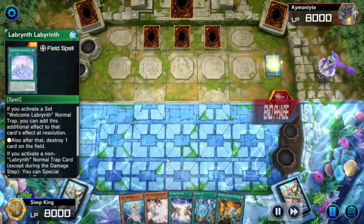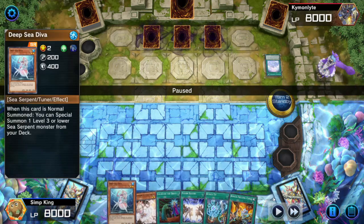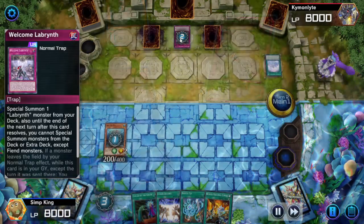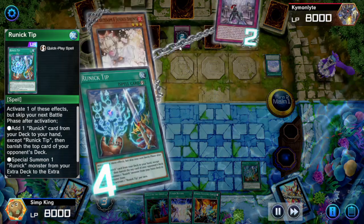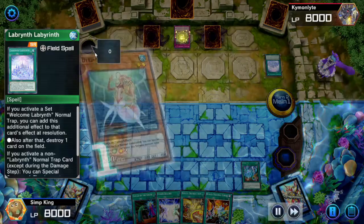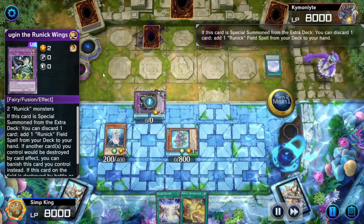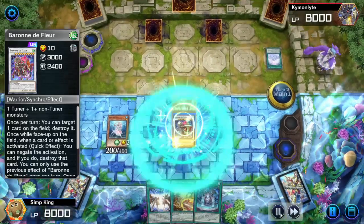Opponent is going first, setting a lot of back row and playing Labyrinth. We've got a pretty solid hand: two Runic spells, one being Runic Tip which is very strong, and we've got Deep Sea Diva. Opponent is going to welcome Labyrinth — we can Ash it. Stopping them from special summoning and negating the field spell effect that would additionally destroy a card. We chain our Runic Tip to search Destruction, letting us pop the field spell or back row. Then we search for the Yamato, special summon Huggin, and synchro summon — using Yamato to make a level 10 Baranda Fleur. Normal summon this plus the Huggin just makes a level 10 synchro. That seems pretty strong.